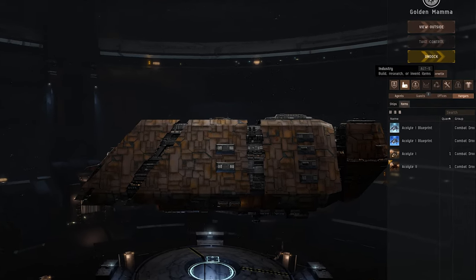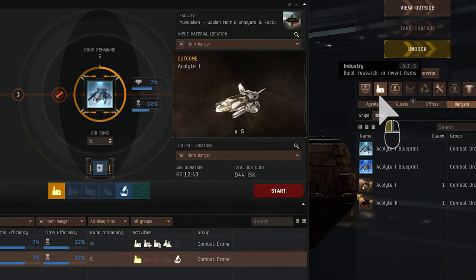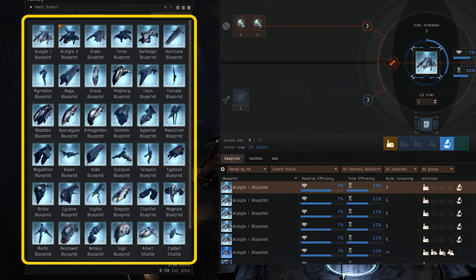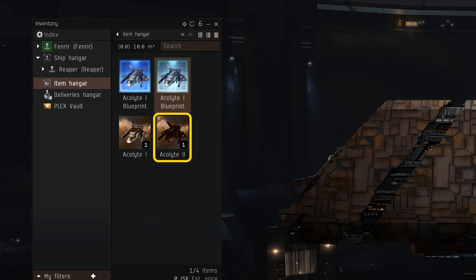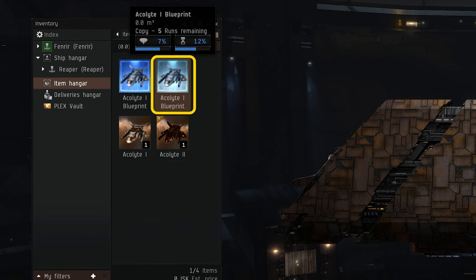To get started with the production of Tech 2 equipment, you'll first need to use the industry window to invent the blueprint. Nearly all Tech 2 blueprints come from a blueprint copy of their Tech 1 variant. A Tech 2 acolyte drone, for example, can be invented using a blueprint copy of the Tech 1 acolyte drone.